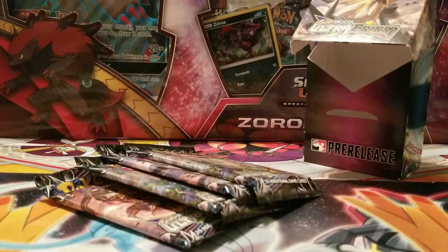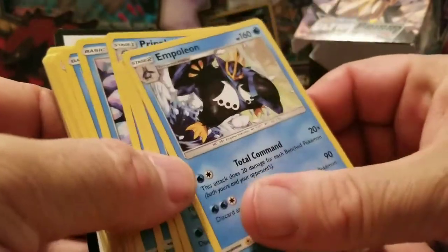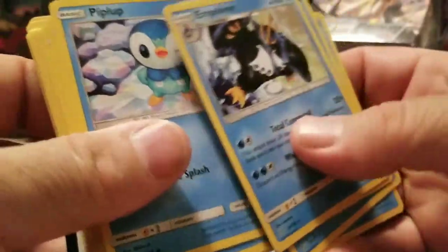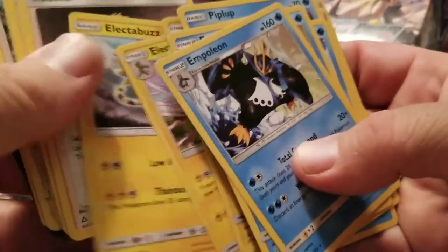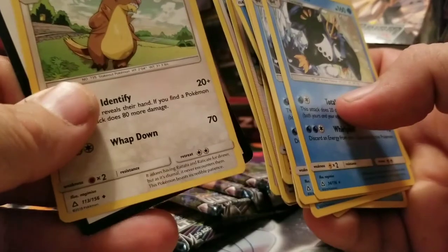Then the Empoleon line, which is awesome — Empoleon is pretty awesome, Total Command is a nice ability. We interrupt this program to show you a white code. Then Piplup, Pokémon Fan Club, Kukui, Timer Ball, Shaman, then the Electivire, Electrabuzz. We interrupt this program to show you a Dialga — nice! Kukui, Great Ball, Nest Ball, Comfey, Gumshoos.